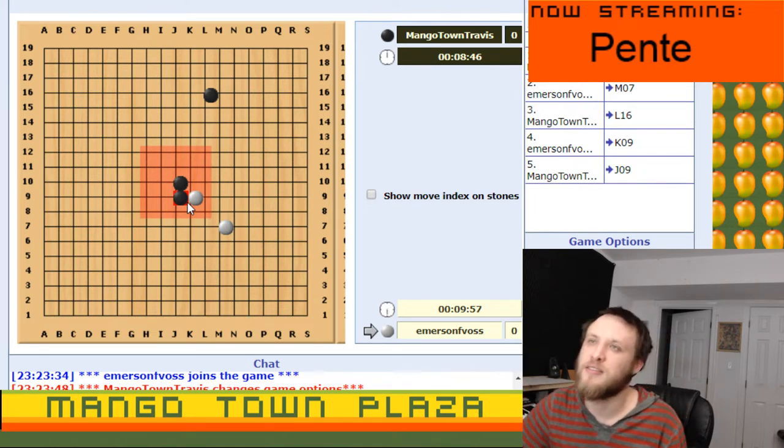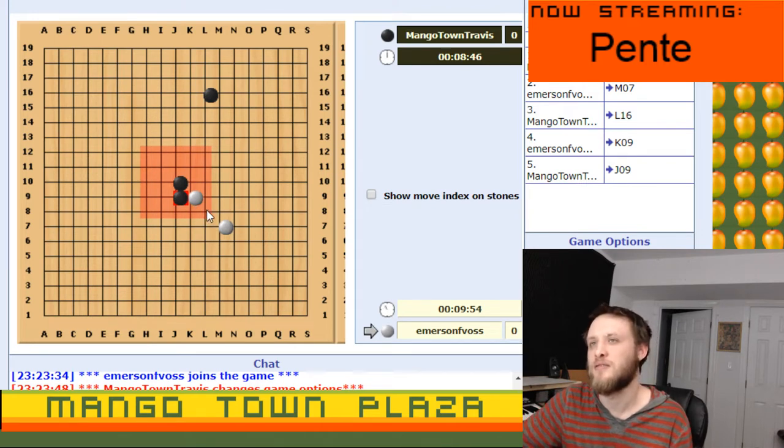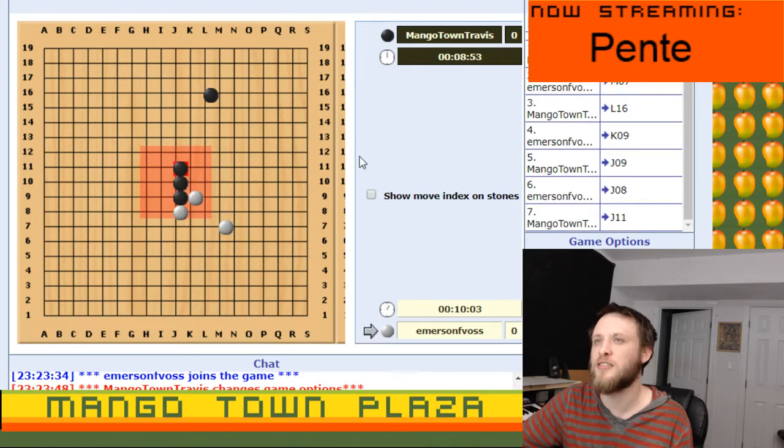Because I'd only be able to block one of the ways. Do they stack diagonally? Yeah, diagonal counts as a five in a row. It has to be two to capture, not three. But I still need you to stop here.